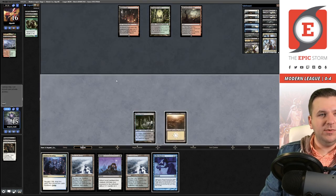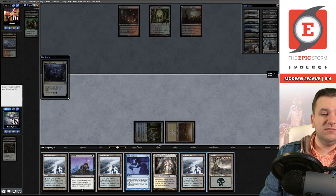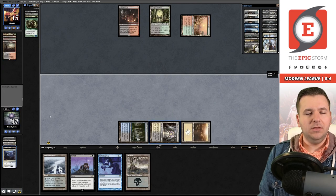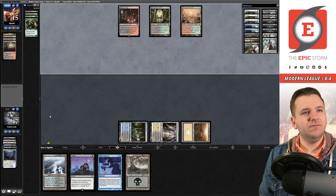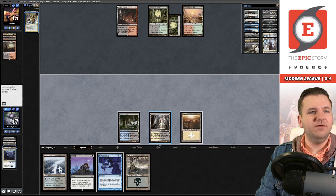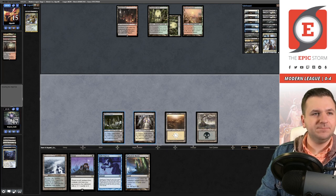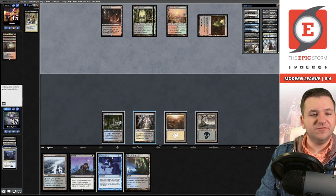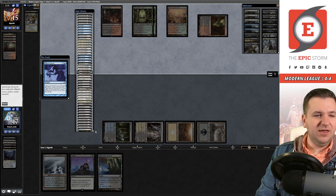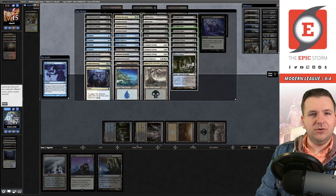A Bloodstained Mire we didn't know about, then Mending — yikes. We play a tapped Godless Shrine and pass. They have one unknown card. We target them with Gifts Ungiven on their end step — this might be one of those times I do the full four, since we have Mending in the graveyard and Persist in hand. I think I go for value: get Unburial Rites, then Sphinx, Archon, and maybe Mending too. That seems good.